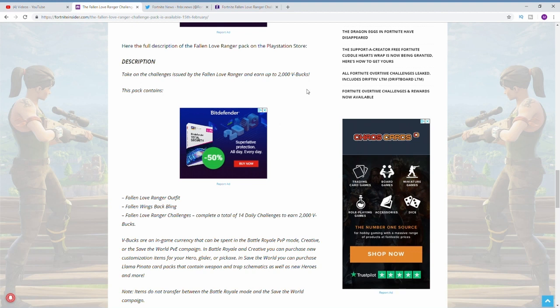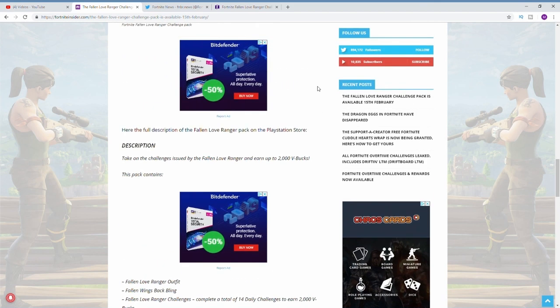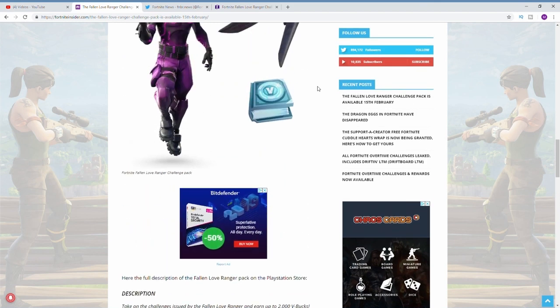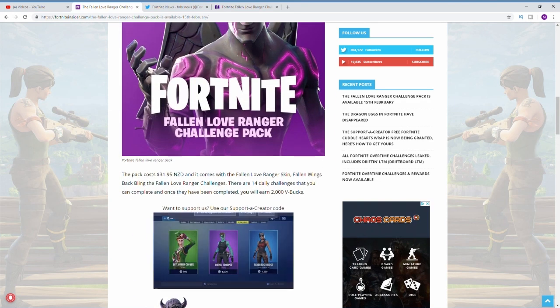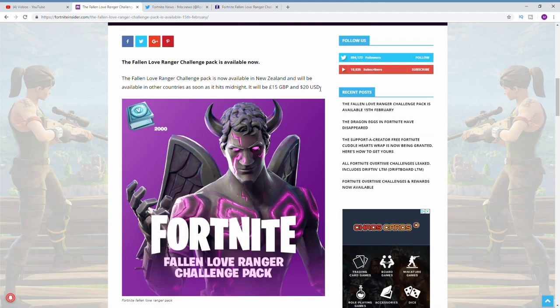You get the Fallen Love Ranger outfit, the Fallen Wings back bling, and the Fallen Love Ranger challenges. If you complete every single one of those challenges — that's 14 challenges over 14 days — you will earn yourself 2000 V-bucks. So if you think about it, you're basically getting the skin for free.